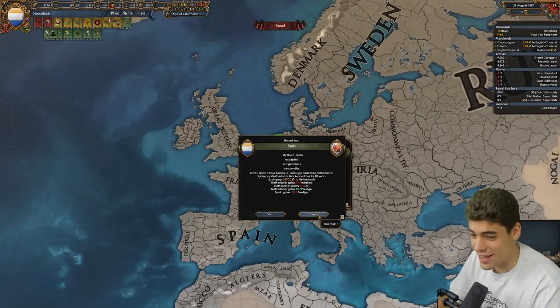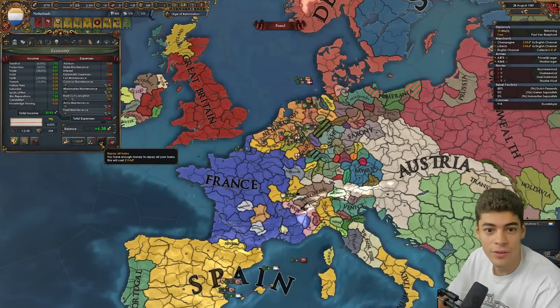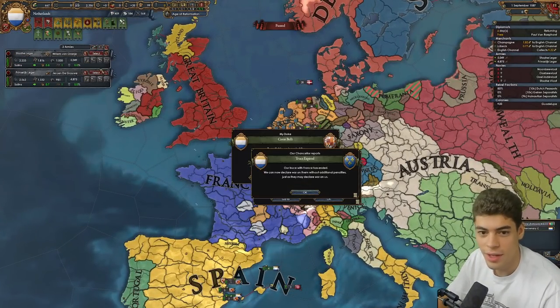So first things first, we want all their money. We get war reparations as well, because I really want to just rebuild this nation. How much war score do we have left to play with? Three. We take three provinces and then all of the money in the world and war reparations. If I get rid of the alliance with Austria they'll just get it back. We actually took more casualties than they did, but that's fine. We can pay off all of our loans and still have 600 to spare — that was a net positive.